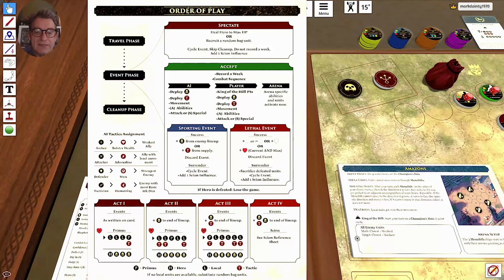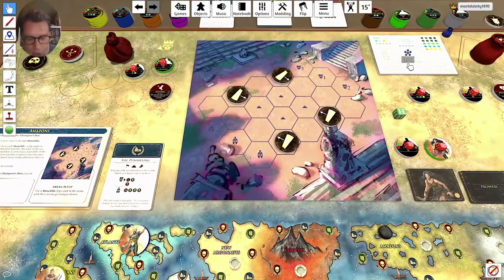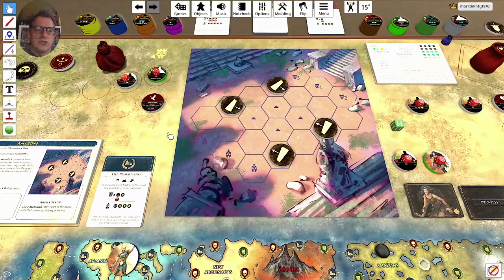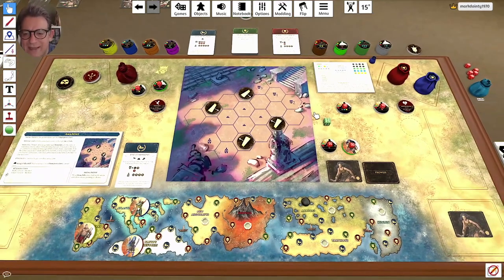Let me explain Scion influence: at the bottom here you can see the Scion influence track. I gain Scion influence if I lose battles or spectate. Each time I hit one of those skull icons on the track, I pull a bane chip out — banes go into the bag and hurt you. The first one pulled would be the Scion bane. It's best to avoid Scion influence, but sometimes it's unavoidable.